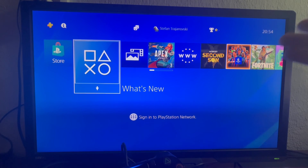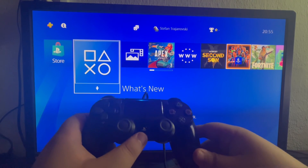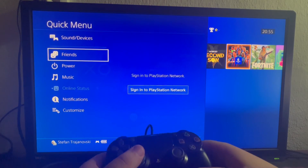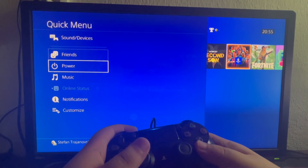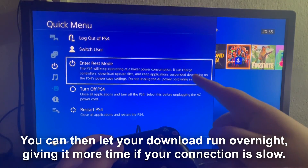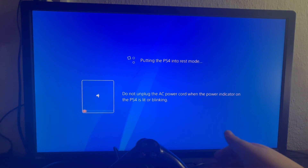Now the last option — more of a tip — is putting your PS4 into rest mode. Take your PlayStation controller and hold the PlayStation button. Here on the left you will see a pop-up menu. Select the Power section, scroll to the right and select the Enter Rest Mode option. The download will continue while in rest mode.